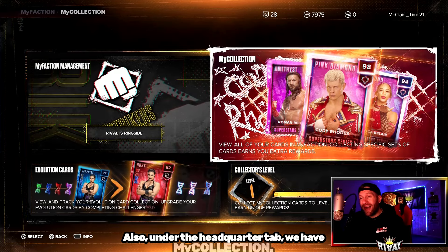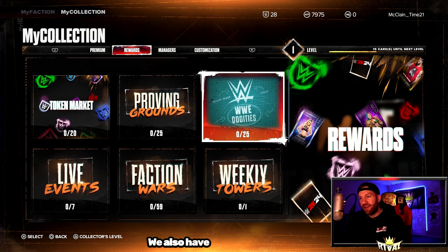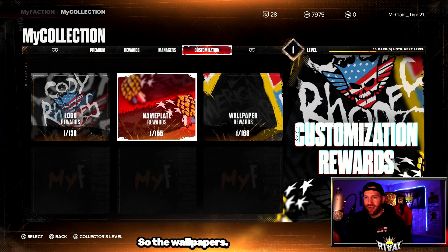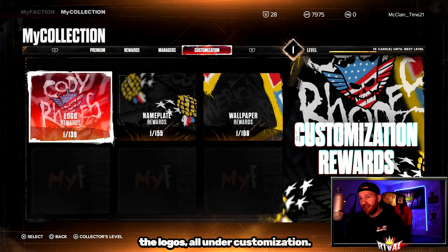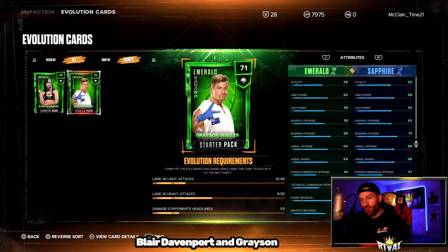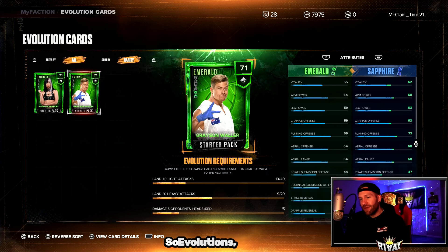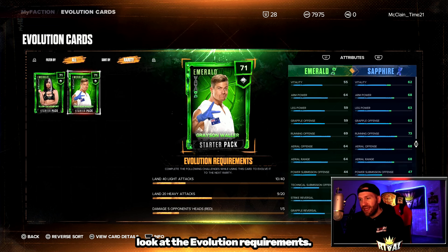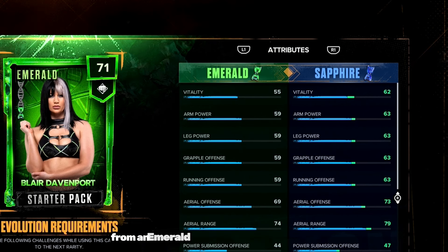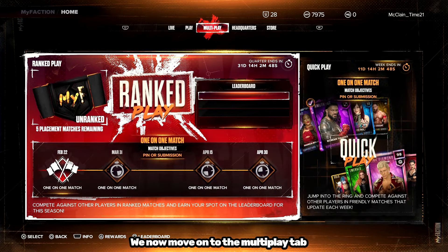Also under the Headquarters tab, we have My Collection, where you can find all of your cards. New packs that release would be found under the Premium tab. We also have a Reward tab, a Manager tab, and a Customization tab for wallpapers, nameplates, and logos. We also have Evolution Cards. Right now I have Blair Davenport and Grayson Waller — both from a Starter Pack, which you get when you start My Faction for the first time. For Evolutions, if you complete all three requirements, your card goes up a tier — these two would go from Emerald up to Sapphire — and they would both gain a badge.